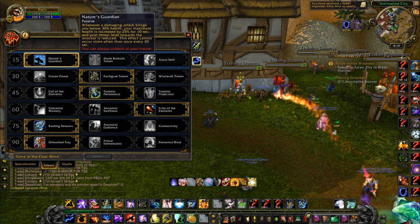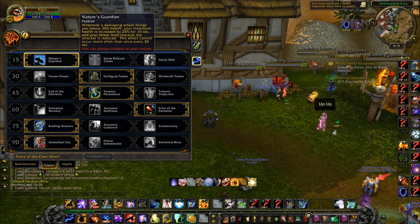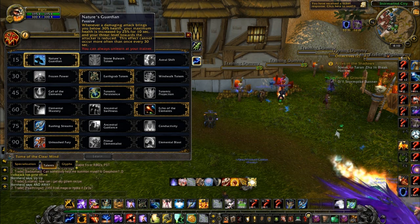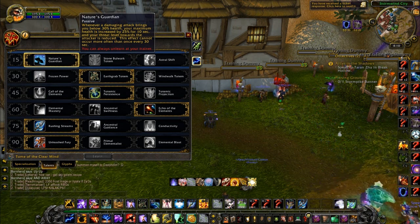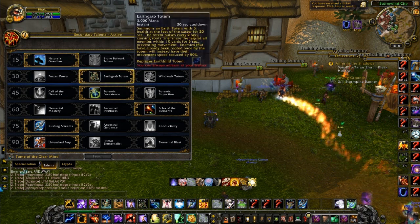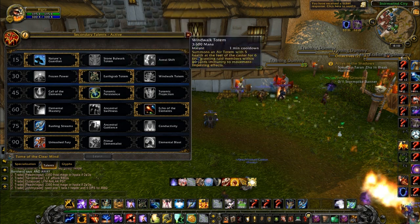Let's jump right into the talents. I choose Nature's Guardian because when it procs you're probably not going to die — you'll probably live through it, roughly an 80% chance. We're going to keep that. For this tier I choose Earth Grab.